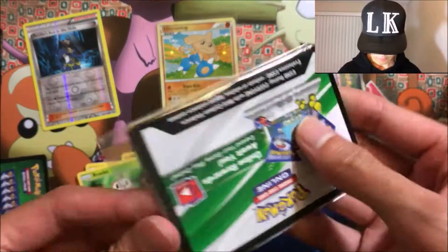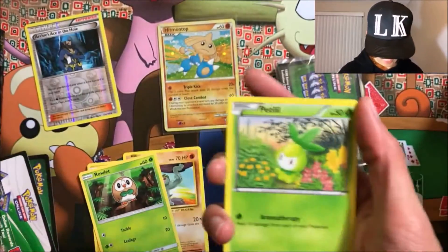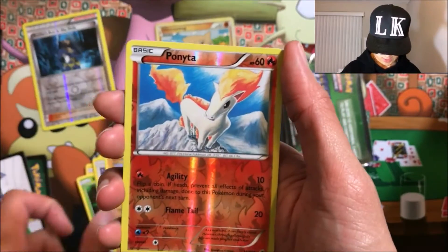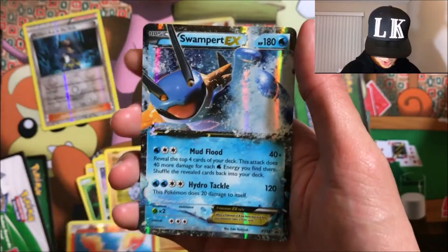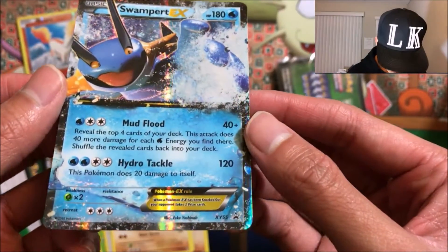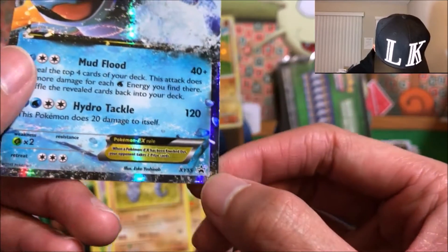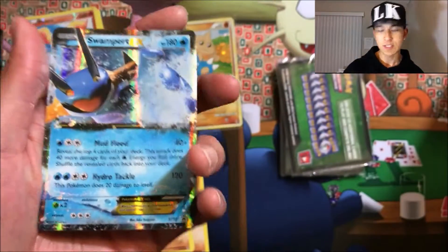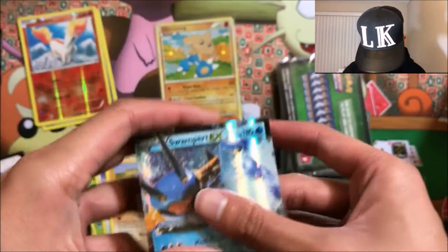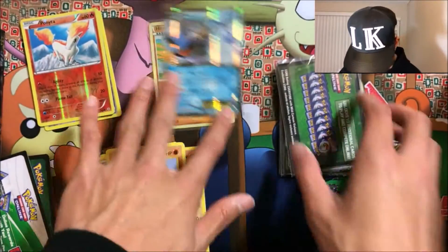Second pack — we got a Petilil, an Eevee, an Onix, a reverse Ponyta, and a Swampert EX! 180 HP, Mud Flood and Hydro Tackle. It's one of the promo ones — I think this might be from a tin or a collection box. An EX card in the second pack!